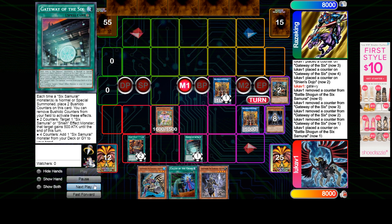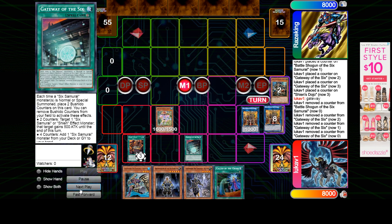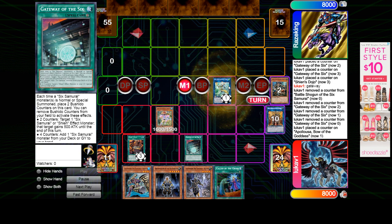Back when I first started playing, Gateway at locals was insane, because no one had Dragon Rulers. Appaloosa — then summon Kizan, summon Grandmaster again, Link 2 in the Phoenix.